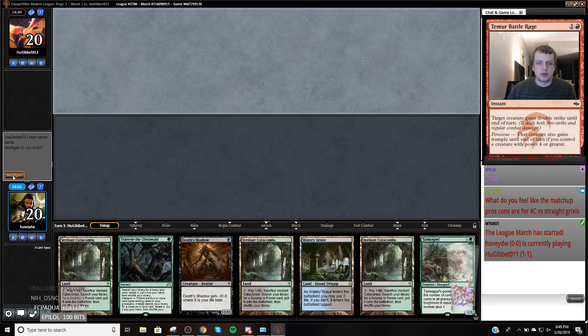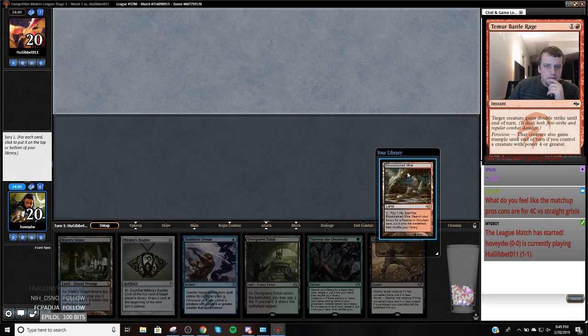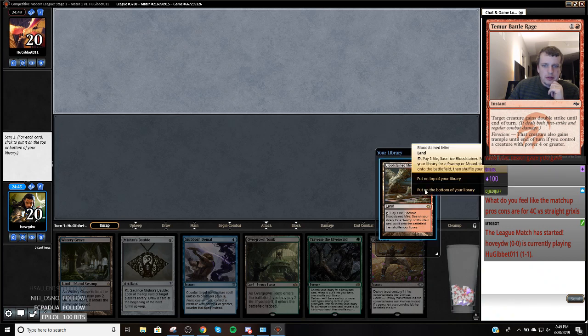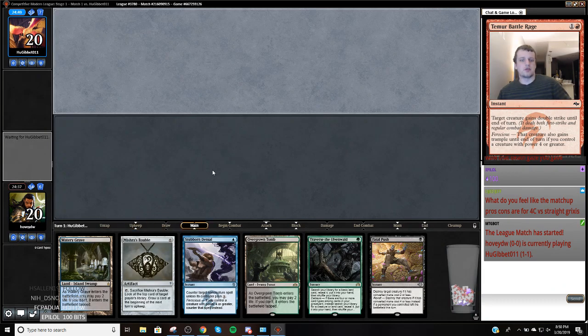This hand's garbage, this hand's kind of garbage, but we're going to keep it. Land for Delirium. Yeah, I think we're going to put this on the bottom. We're looking for like a Street Wraith. We can mess around with our Bobble though, so I guess I'm going to keep it because it gets us one closer to Delirium. We need to deal ourselves more damage anyways.